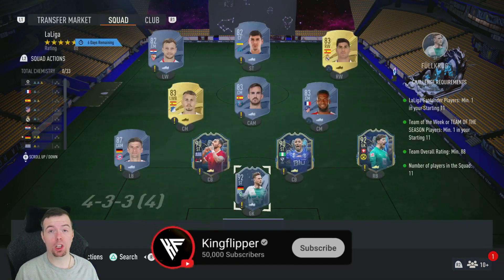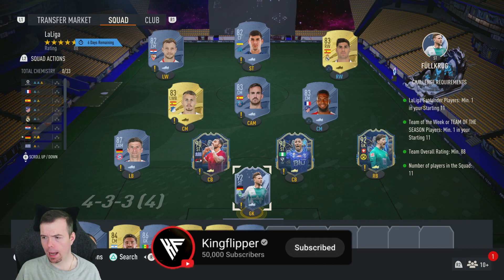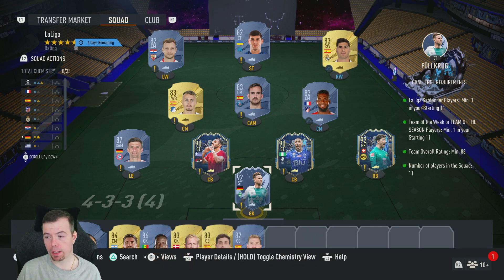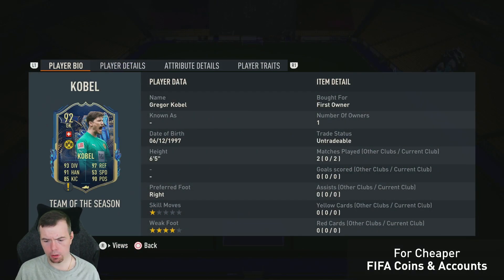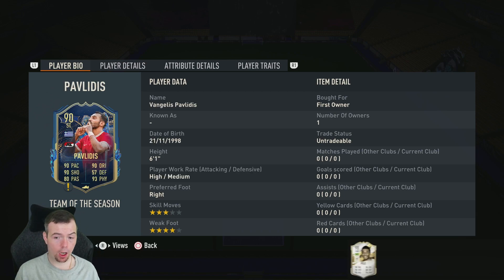Finally, the La Liga SBC. You need one La Liga player — team of the week or TOTS. I've got a ton of them. You need an 88-rated team. Cheapest way: two 92s, two 90s, one 87, four 83s, and two 82s. Try to avoid 84s as much as possible. Again Fullkrug and Kobel are your cheapest 92s at around 32k each.